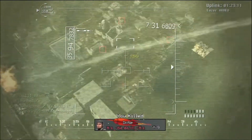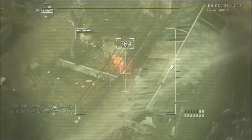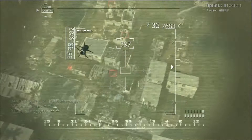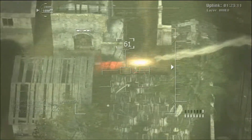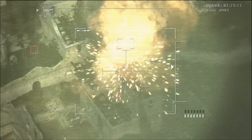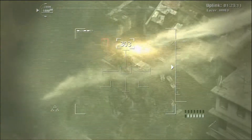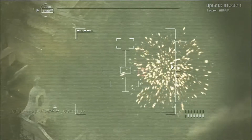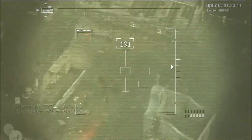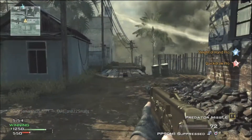I also wanted to say: learn the maps, know where all the blind spots are, and know potential hiding spots. As much as we all hate them, people still tend to camp — especially in free-for-all matches. In other game types, camping is usually done near an objective or in line of sight of an objective. But in free-for-all, people will just sit in any corner — the first corner they find — and just pick off enemies as they run by.